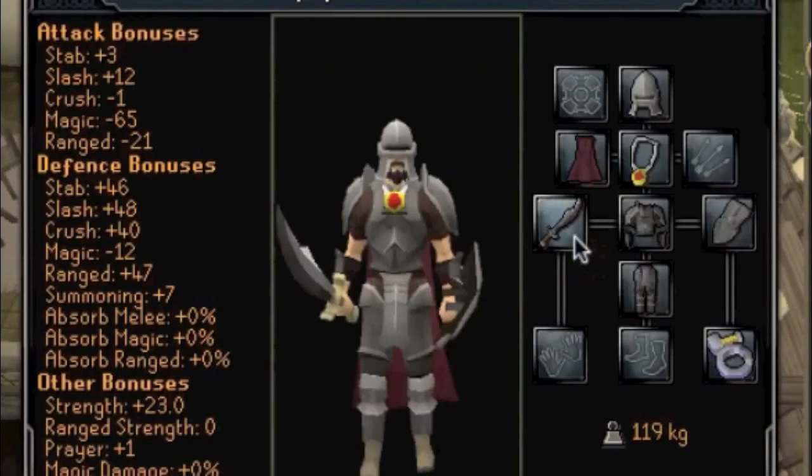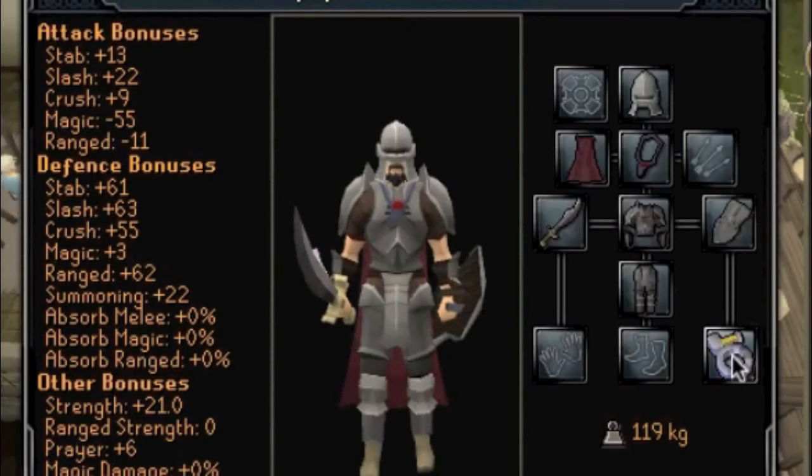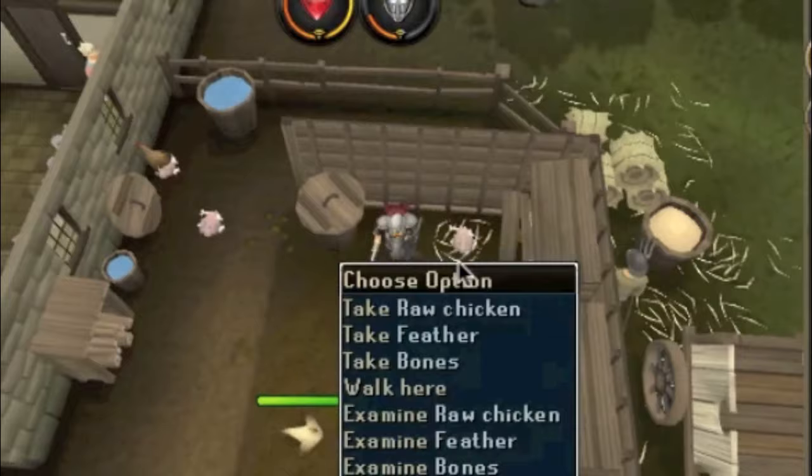From levels 1 to 10, we'll be killing chickens. What you need is full iron armor, amulet of strength — this can also be replaced with fury if you're rich enough. A bladed drape, it's pretty cheap in the GE. Iron scimitar, of course, as you cannot use any other scimitar. You could also get a berserker ring, but it's quite expensive, so you might want to get a ring of recoil. You could also swap the fury for amulet of glory or amulet of strength. You will be killing chickens from levels 1 to 10.